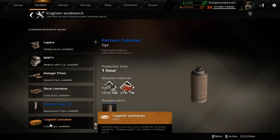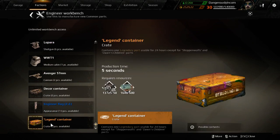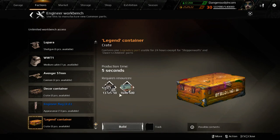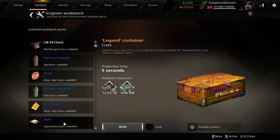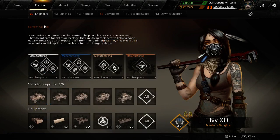You might want to make one of the legendary items — not for economic reasons, but because you want to play with the legendary part. It's relatively cheap and you get the legendary part for 24 hours. That could be fun, but it's not economically efficient. Nothing on the white workbench is worth building. Ignore it.